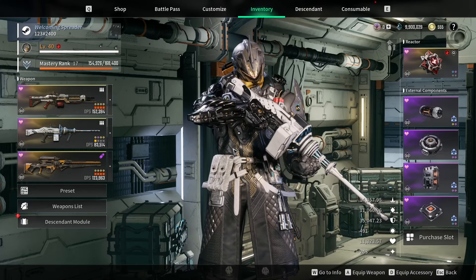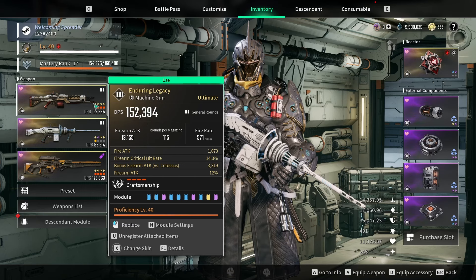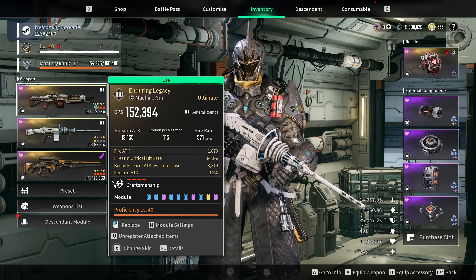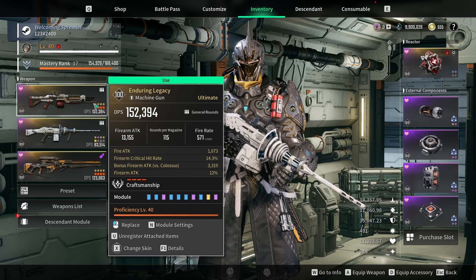Let's look at the substats. You can see we're going for firearm attack at the bottom there — I always go for this where I can — and I also always go for firearm critical hit rate; these are non-negotiable. Also, we've got firearm attack versus colossus. Ideally I would instead put crit damage there, but it's not the end of the world because this gun is so good against bosses anyway. You'll also notice we have fire attack on there as well — that is really important for my build, and I'll show you why when we get to the modules.